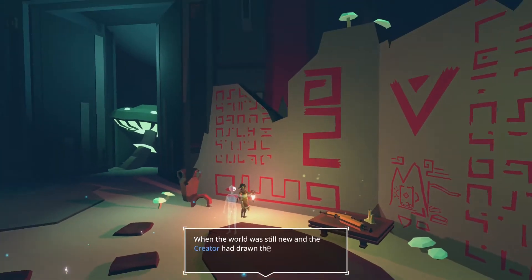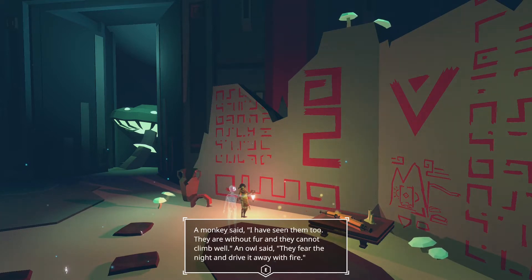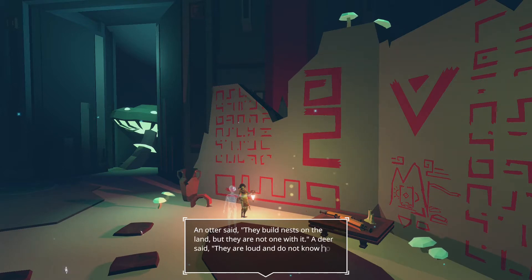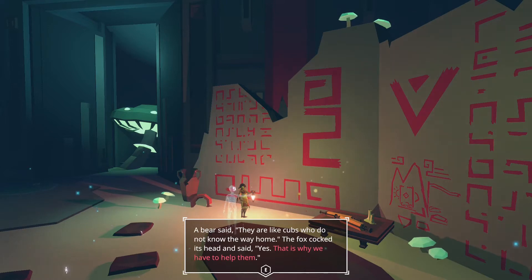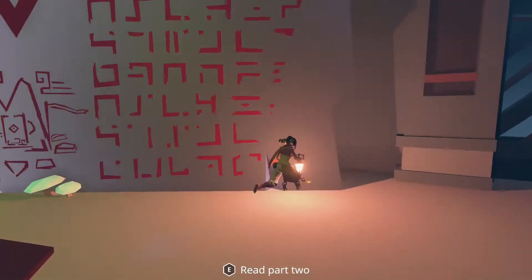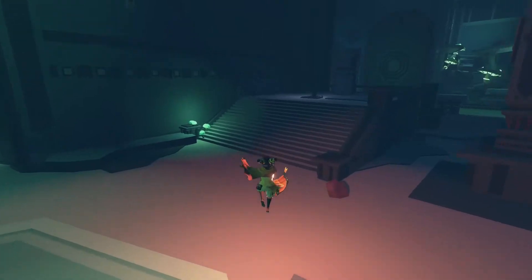Let's read part one. When the world was still new and the creator had drawn the lands, the spirit animals gathered to talk. A fox said there are new animals around — they walk on two feet. A crane said, a new bird. A fox shook its head and said, no, they have no wings. A monkey said, I have seen them too — they are without fur and they cannot climb very well. An owl said they fear the night and drive it away with fire. An otter said they build nests on the land, but they are not one with it. A deer said they are loud and do not know how to walk in the woods. A bear said they are like cubs who do not know the way home. And the fox cocked its head and said, yes, that is why we have to help them. That's a very nice story, especially with that second part added to it. That's your task — you can now watch this video in reverse and have that story in proper order.